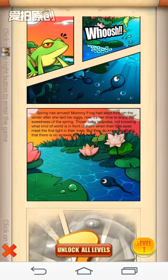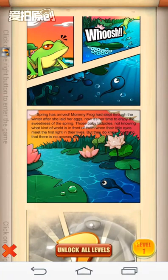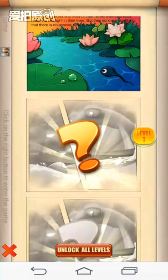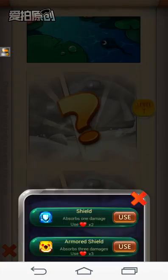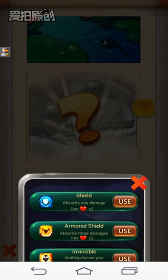Oh, here is a background story. I guess I saw the description. It's about a tadpole looking for his mother. Okay, blah blah blah. Let's hit level 1. Here are some tools. Let's just play.